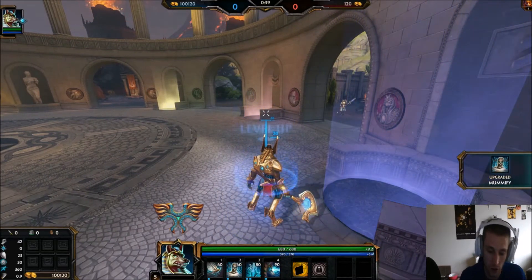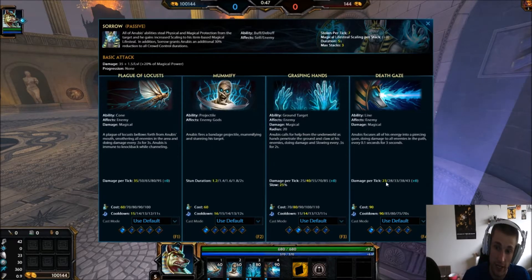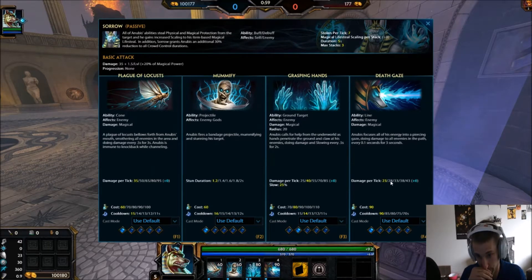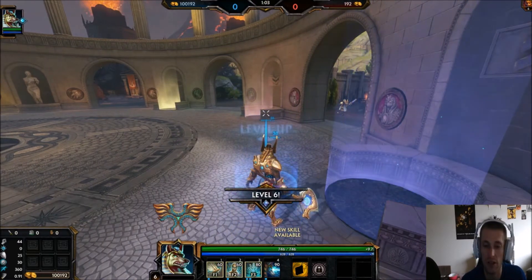Then go into your two and then into your ult. You want to upgrade the ult whenever possible — not only does it reduce the cooldown, but it does an extra five damage per tick. You do five damage every 0.1 seconds for three seconds, so in a sense you're doing 150 damage by upgrading the ult. Very, very strong.